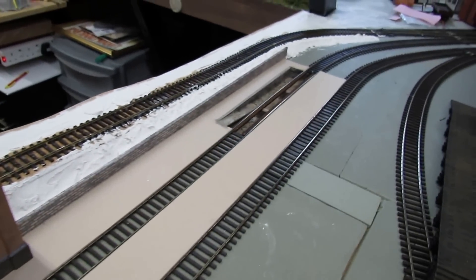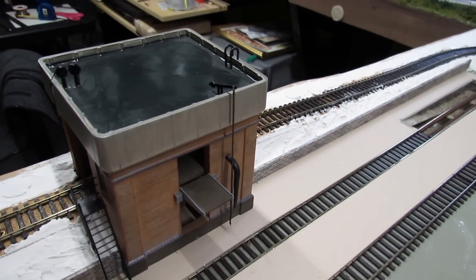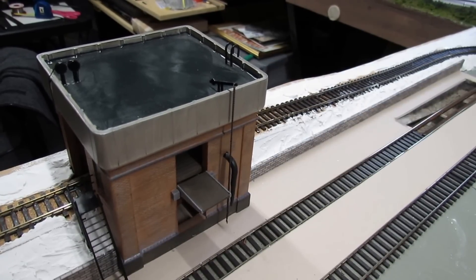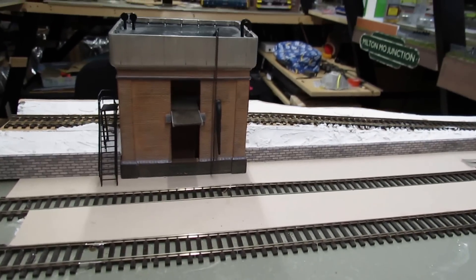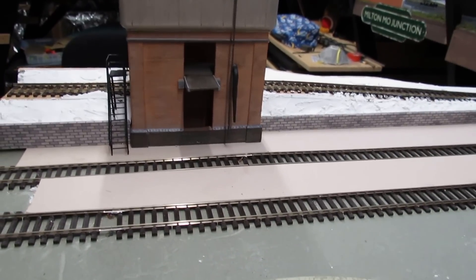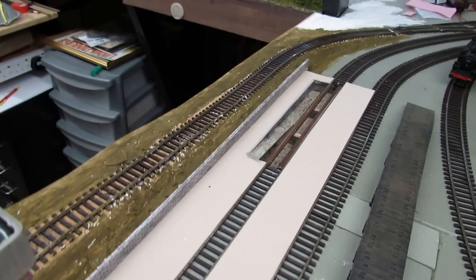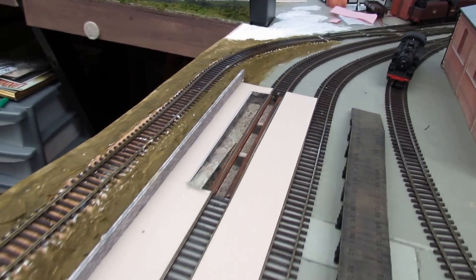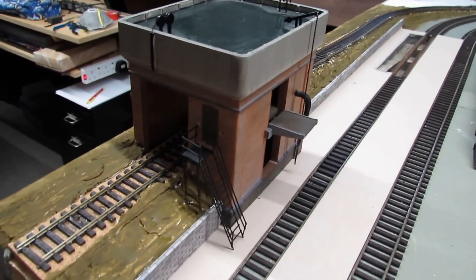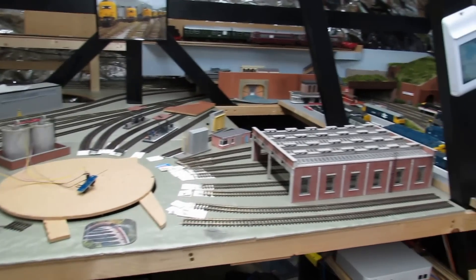It could do with being another quarter of an inch higher, but that would make it steeper as well, so I decided to leave it. I don't think it's that noticeable when carriages or coal wagons are in there — it's only a quarter of an inch or so and gives the impression of a raised bank. I'll come back when it's dry and paint the white plaster to camouflage anything that shows through the greenery.